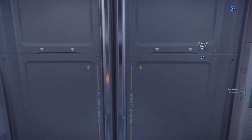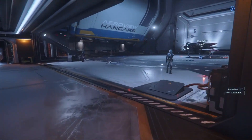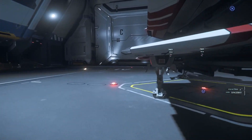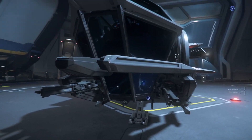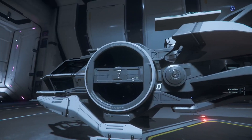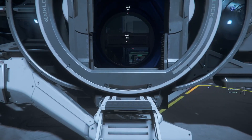When we get down here we're going to take a walk around the ship real quick. This is a good little starter ship — probably one of my favorite $45 pledges. It has two size-one gimbaled laser repeaters on it and a couple of missiles. Not a great dogfighter, but you're not going to be dogfighting in your starter ship.